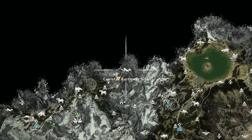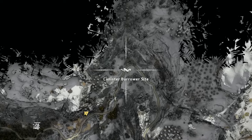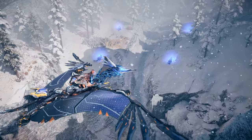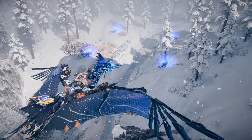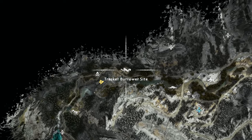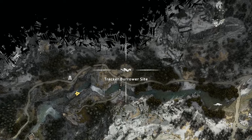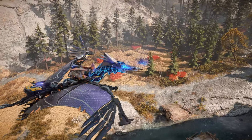The sixth site, a canister Burrower site, is located on the northern edge of the map, just north of the Tanakh settlement of Stonecrest. Here you can find a whopping four canister Burrowers — approach with caution. The seventh and final site is a tracker Burrower site located in the cliffs just northeast of Cauldron Kappa. Here you can find two to three tracker Burrowers with the shellwalker convoy routinely passing through.